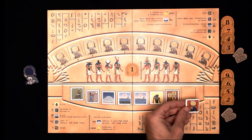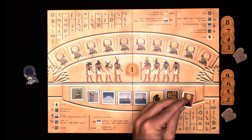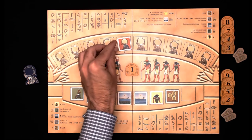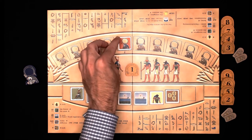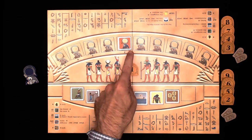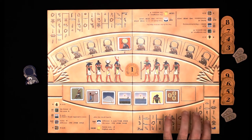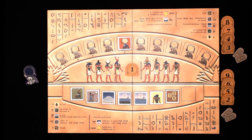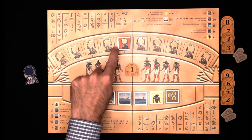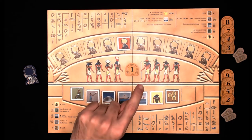There are also Ra tiles. If you draw a Ra tile, it doesn't go into the auction space — it goes onto the Ra track, in the farthest left space. Since this is set up for two players, it'll go on the two-player space. If the Ra track is full, it will end the epic immediately with no auction happening.